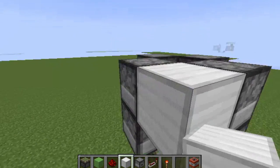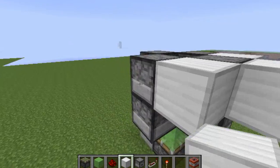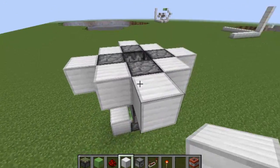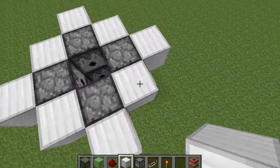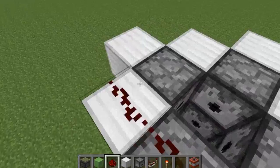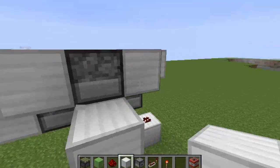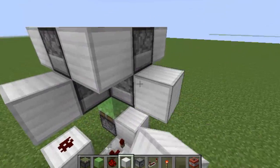Now what you want to do is place down blocks exactly as they're shown here. Now we need to place down our redstone exactly as shown. I think I made a mistake — excuse me. You have to place down the blocks down here. I apologize for the mistake.